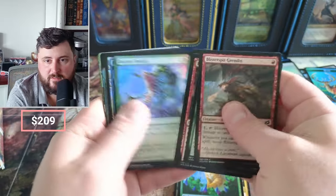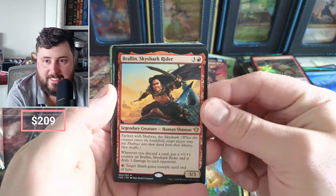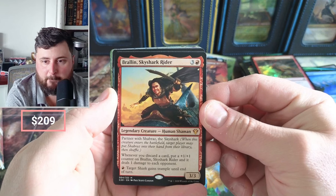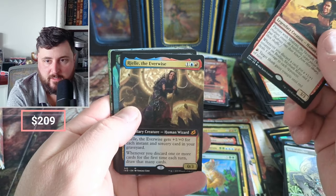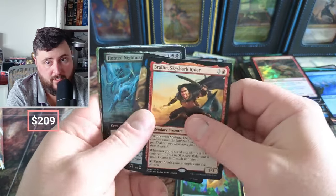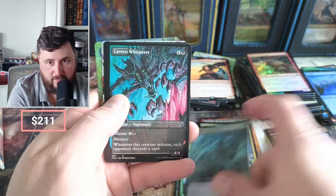Gremlin, Island. We got the Sky Shark Rider — okay partner, target gains flying until end of turn. I don't know what he's doing. The Everwise. Hunted Nightmare — I just don't know what this one's doing either. Cavern Whisper.